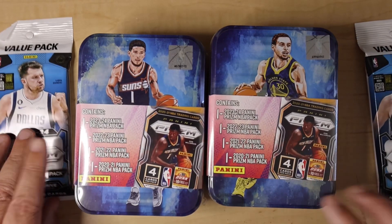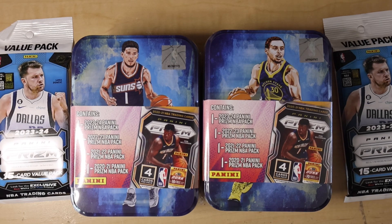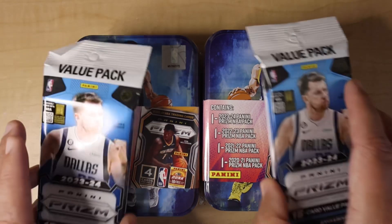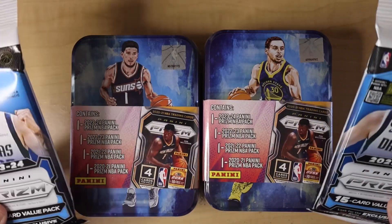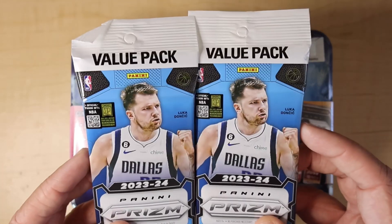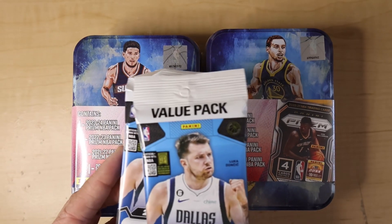My daughter's here with me, so she's going to pick which one we're going to do first. She thinks we should do the small ones first, then move on to the bigger ones to get more cards from those. So we'll open the value packs first, and then we'll get to the tins. We'll be right back and we'll see if they're values.